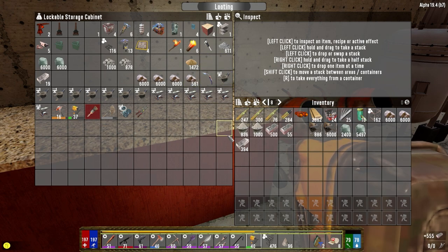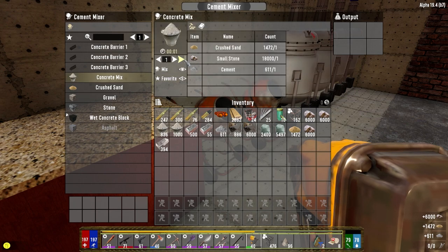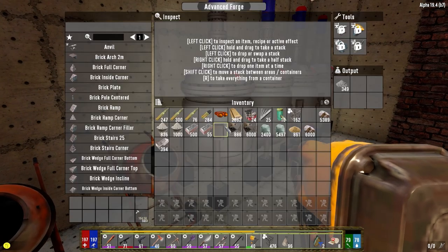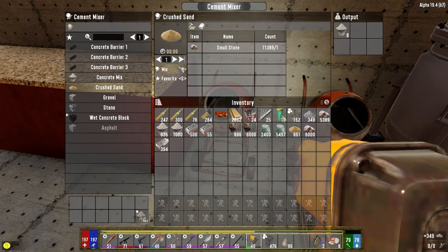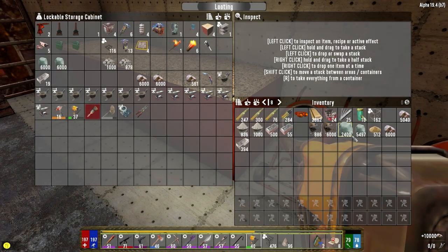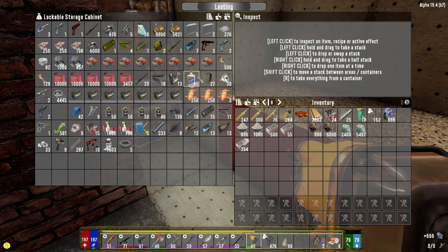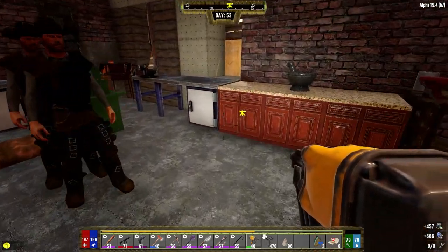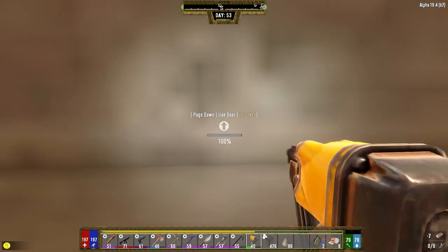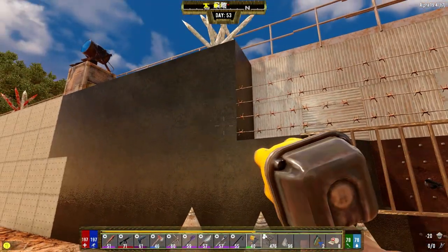Bring that out. What else do we need? Might as well get as much of this going as we can. We need mechanical and electrical parts. We're doing really well in electrical parts, but we're going to need that for a lot of ammo moving forward. Let's go out here, prepare that, and get this updated.